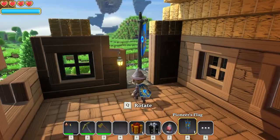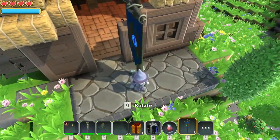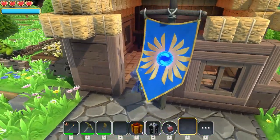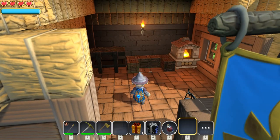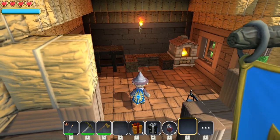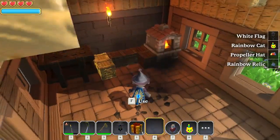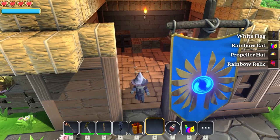The other thing was our flag, which we will take with us when we move. For now, pop that outside. Look at that, I matched my banner. Now everybody knows this is my house. We got a propeller hat, rainbow relic, and a white flag.